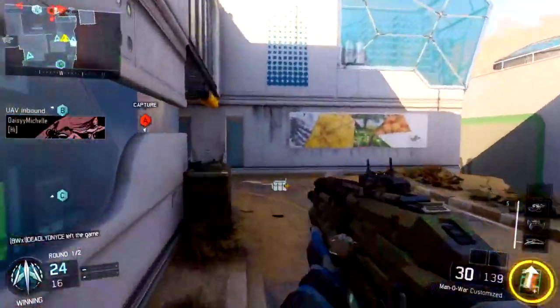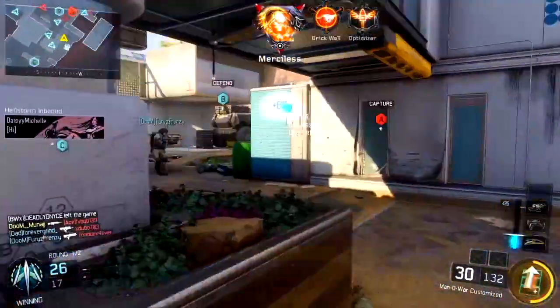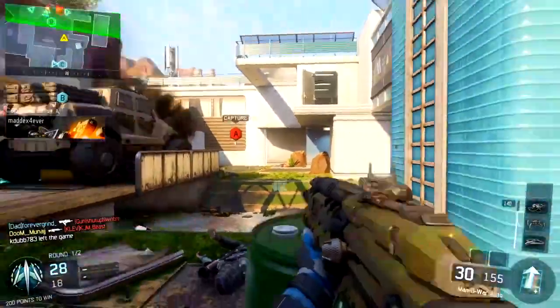He also plays the objective, and this is something that is very rare to see in most gameplays nowadays. I try to play the objective when I can, but it's super hard playing the objective when you're on a streak. But Doom Munaj is just a beast, man. He doesn't care. He's just going to go in, play the objective and drop a nuclear on your head.